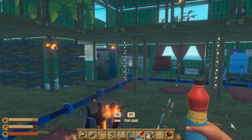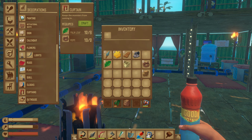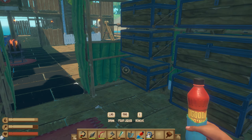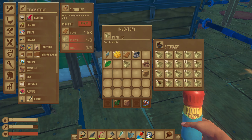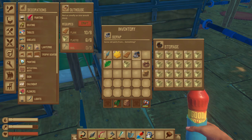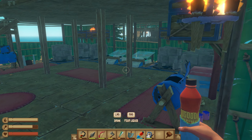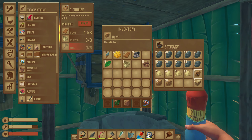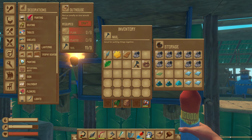What else can we make? This guy - looks like a couch. We need three more plastic which is definitely around here. One, two and three. And we need three nails. Let's do this.